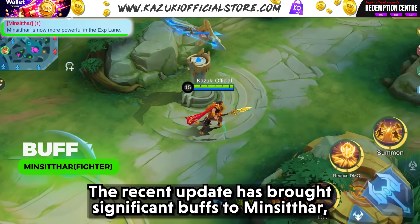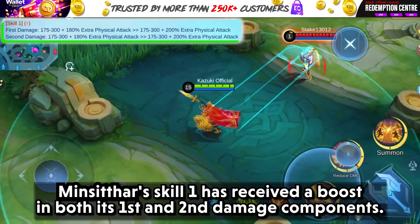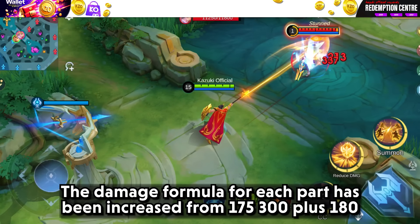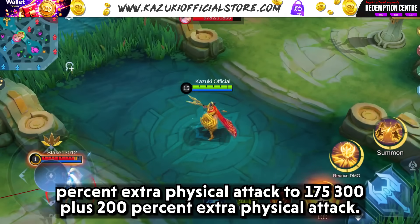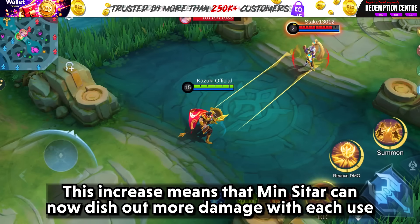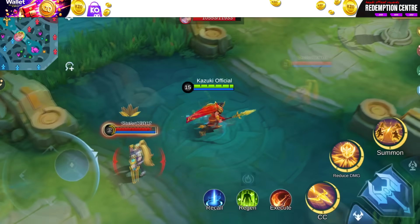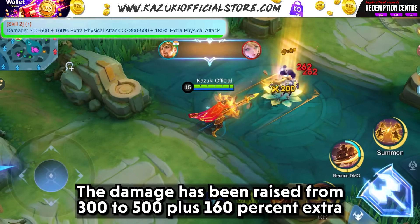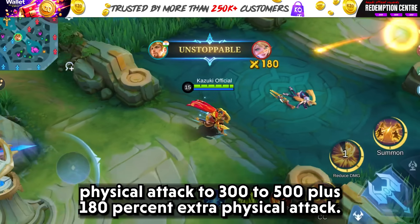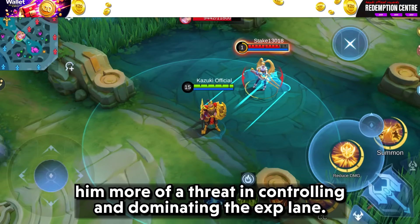The recent update has brought significant buffs to Minsithar, particularly strengthening his abilities in the EXP lane. Minsithar's skill 1 has received a boost — the damage formula has been increased from 175 to 300 plus 180% extra physical attack to 175 to 300 plus 200% extra physical attack. Similarly, skill 2 has been buffed from 300 to 500 plus 160% extra physical attack to 300 to 500 plus 180% extra physical attack, making him more of a threat in dominating the EXP lane.